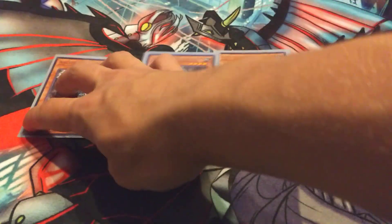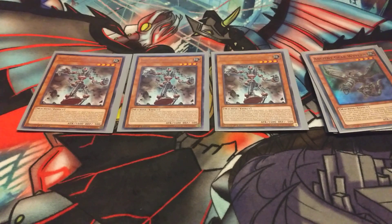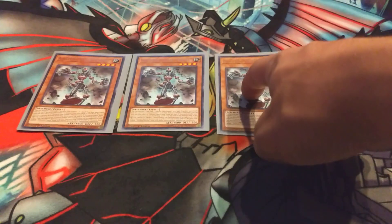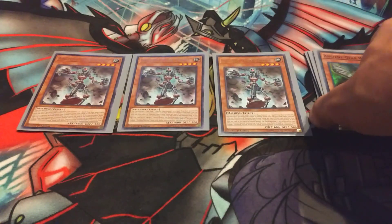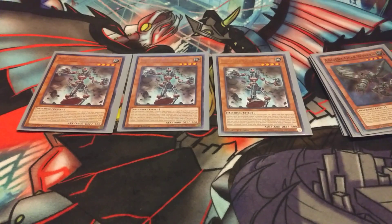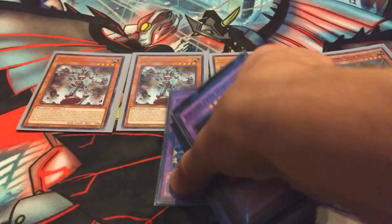Next we have 3 Ancient Gear Frame. I don't have any copies of Ancient Gear Fusion because I don't feel like paying $50 for 2 copies of it. Gear Frame is really useful for discarding any useless spell cards in hand and searching out an Ancient Gear Golem, which gives you an extra fusion material and could potentially be the difference between a Chaos Giant and not.